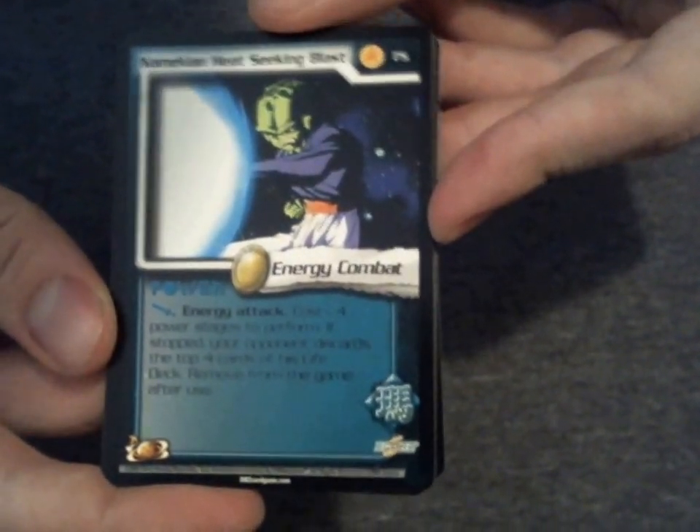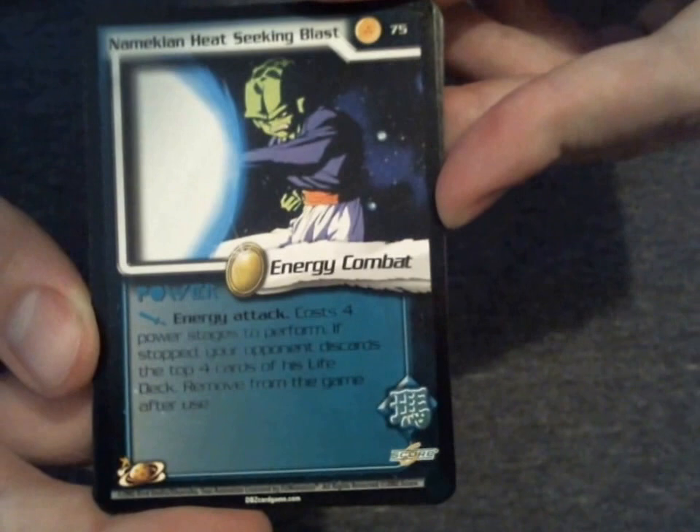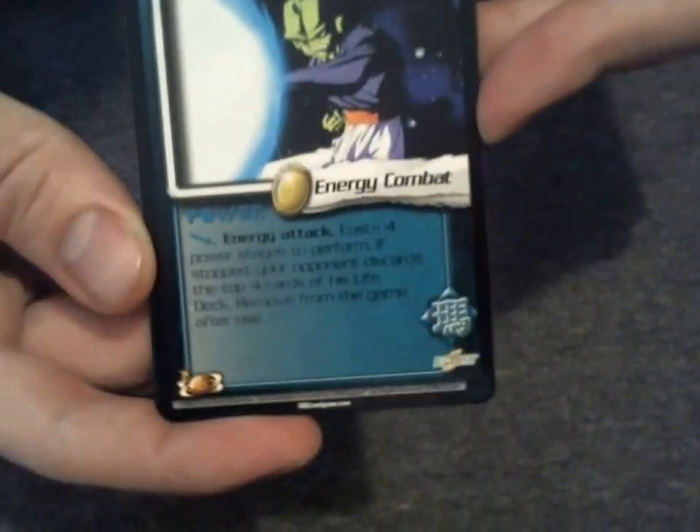I think this one is one that I need and don't have. It's an energy attack, costs four. If stopped, your opponent discards the top four cards of his life deck, so it's always going to be doing four. Great to stop the defense shields if you're familiar with this game at all. The game was popular, I think. We were pretty young and lived in the middle of nowhere, so we didn't really get to play with other people. But it seems to be very popular.